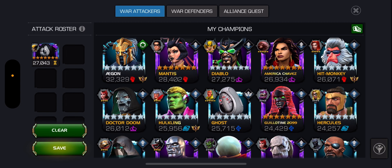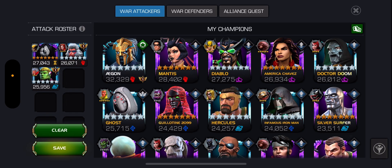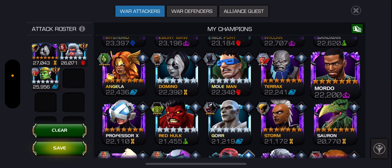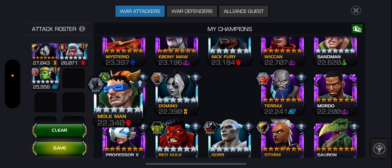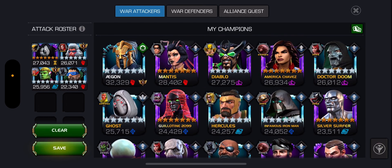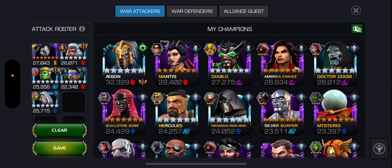In alliance war, for the attackers, will be Domino first, also Hit Monkey. If one of these gets banned, I think I will go with — hmm, interesting choice — I'll put him on this side, and I'm thinking Ghost. I think this should be my attackers.